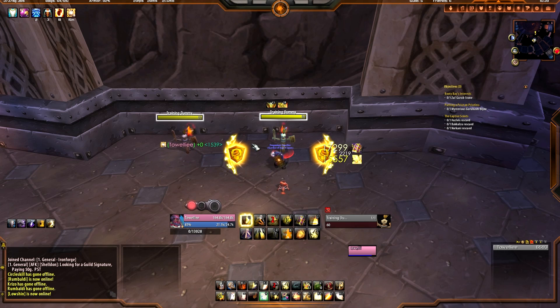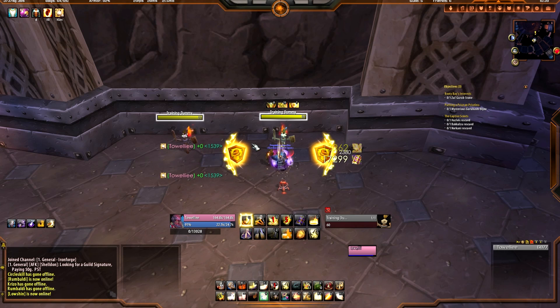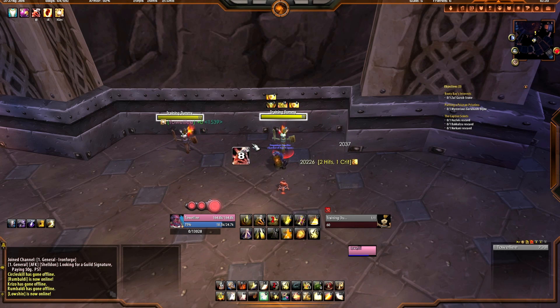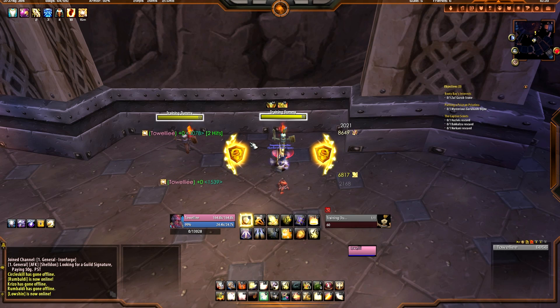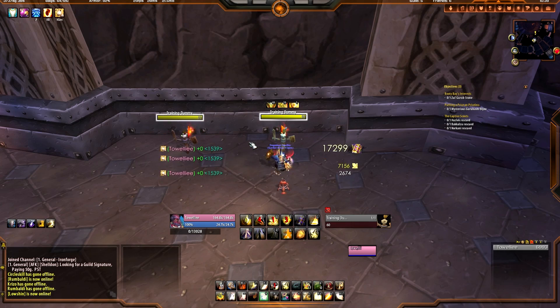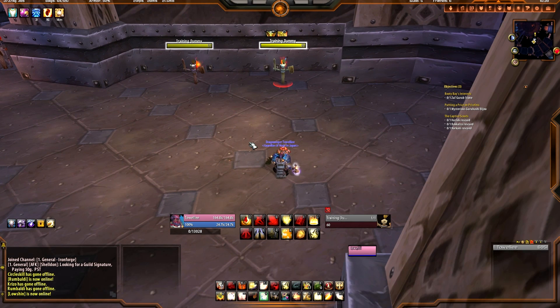We're going to hit our Grand Crusader proc again — and you see where I'm getting at: the rotation changes in that you're basically getting two straight Global Cooldowns that generate Holy Power to get to your Shield of the Righteous faster. It's a big change and something you have to realize and work on, because sometimes you don't see that Grand Crusader proc and now you have to actually be aware of it. Let's do it one more time — we're going to wait until the 25 seconds is up and start the rotation again.